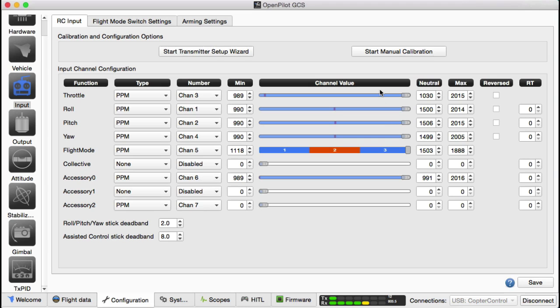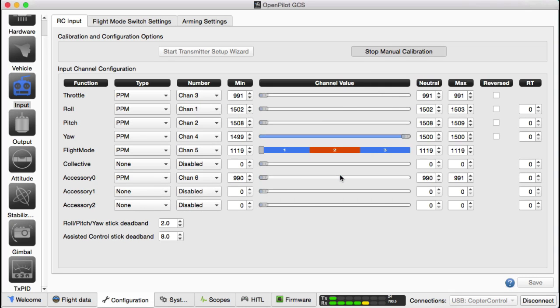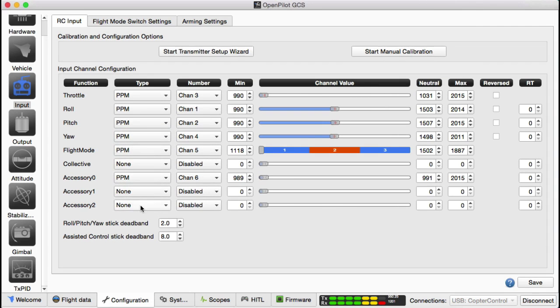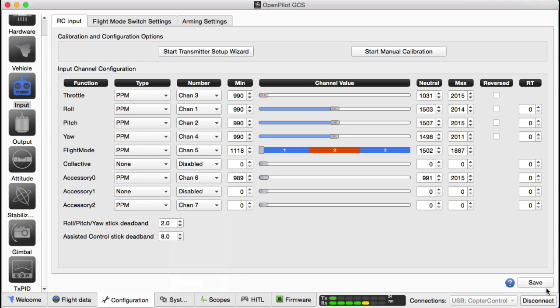I'm going to quickly calibrate that, just to make sure that channel number seven is working. I can see all my channels working. There's my flight modes, and I'm going to assign that one PPM. I should have saved there — I'm going to assign PPM, say channel number seven, save this, and then start my calibration.